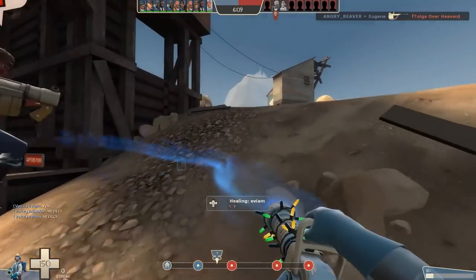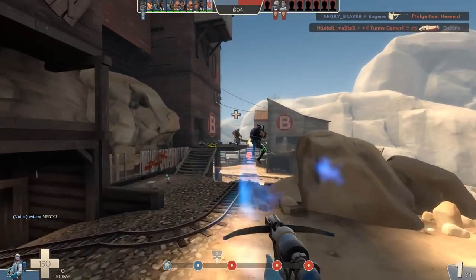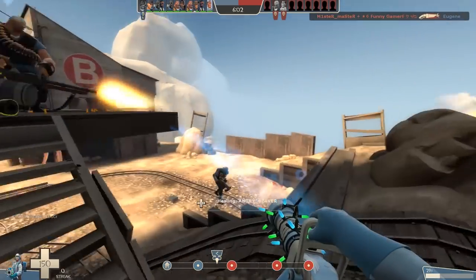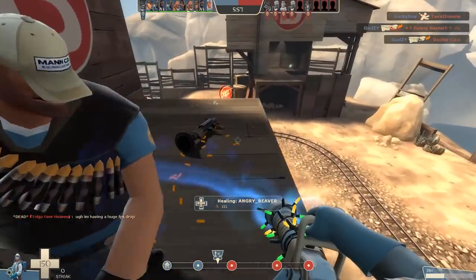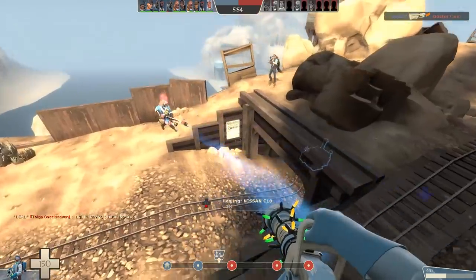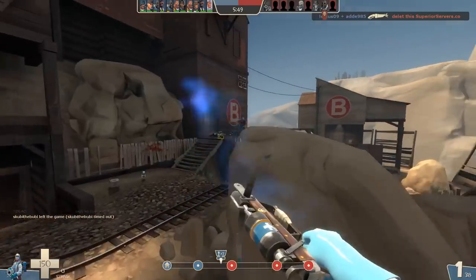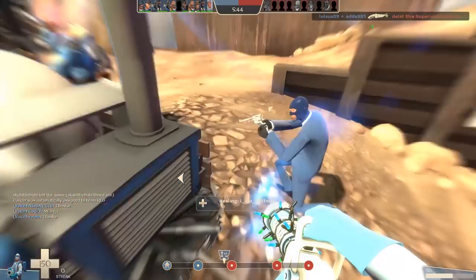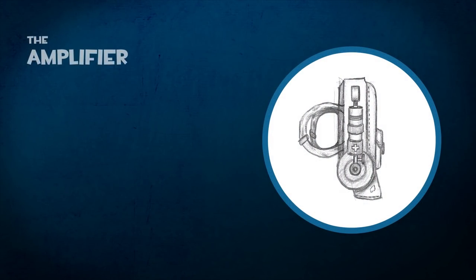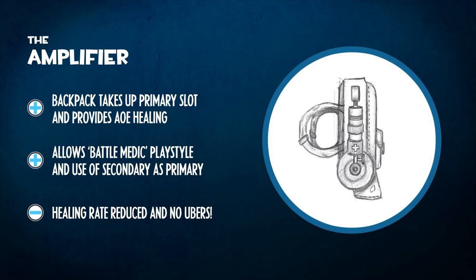My only concern for this one is that slowing and being put to sleep aren't the most satisfying mechanics for the victim — but it works in other games, it could work here too. As a side note, I was wondering whether there should be a needle gun that heals tiny amounts — if you shoot the enemy it hurts them, if you shoot your team it heals them, but just with a fast rate of fire. Could be an interesting alternative.